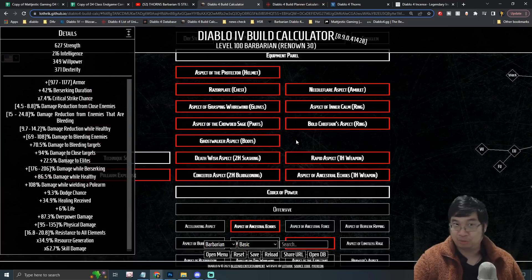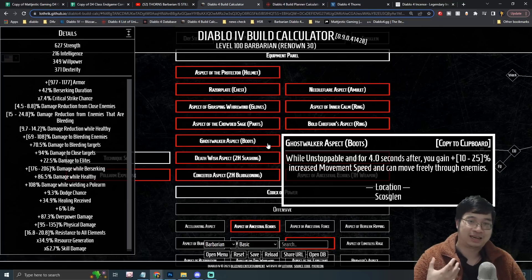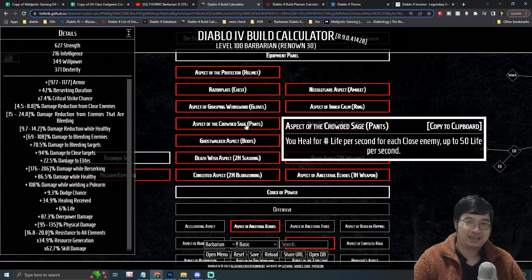Because we use Wrath of Berserker frequently, a boot aspect granting movement speed when we become Unstoppable is great — it helps us escape danger and provides excellent mobility. For pants, I like legendaries that provide healing to keep us topped up, giving additional healing and defense, plus more damage when healthy since we want to stay above 80% life.